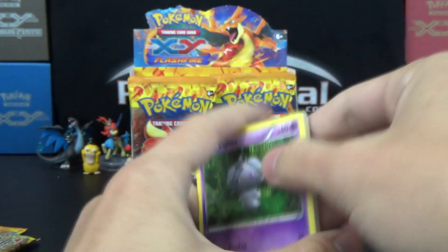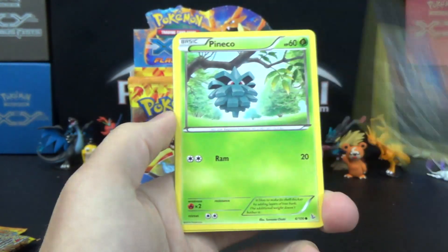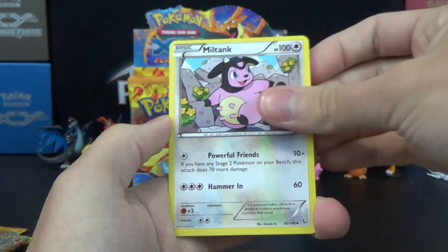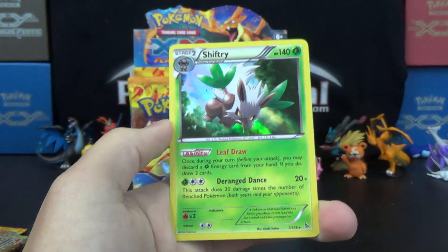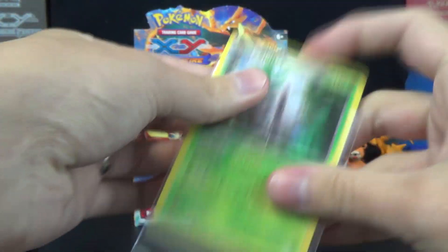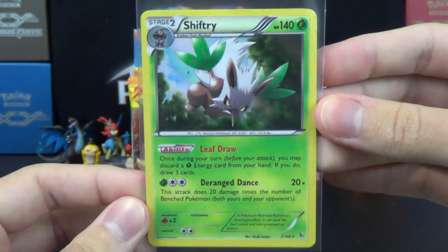Espurr, Sneasel, Pineco, Scraggy, Shinx, Fiery Torch, Rapidash, Miltank, Blacksmith Reverse, and a Hollow Rare Shiftry — nice! With the ability Leaf Draw, might see some play coming soon in competitive play.